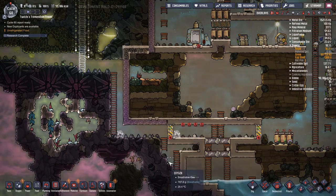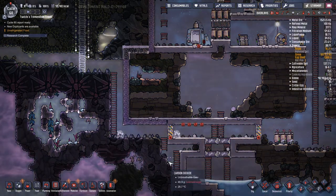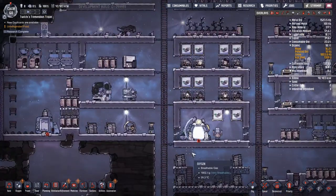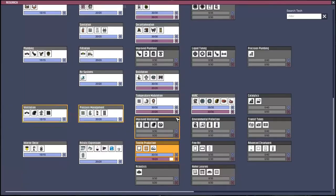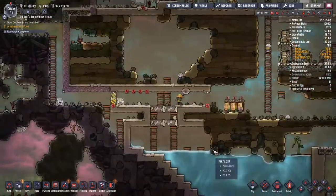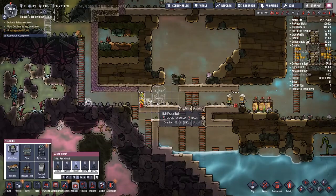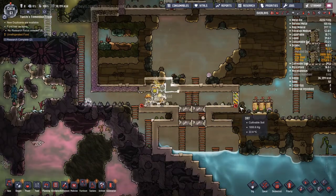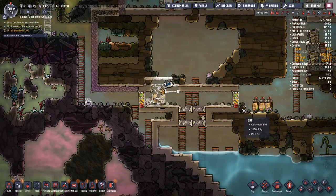Though I did notice we're getting a little bit of polluted oxygen drifting its way down this ladder in towards the base, so I've put down a few deodorizers - not de-oxygenators, deodorizers. With the polluted oxygen also comes Slime Lung, so I got a little bit worried about that.